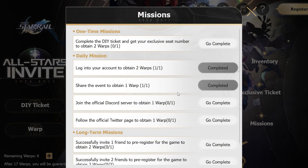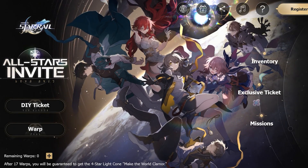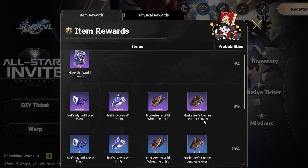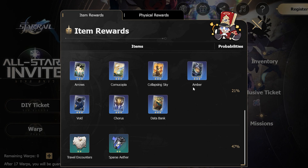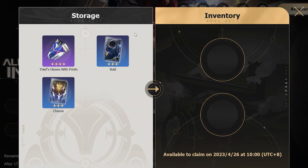Do the warps, do as much as you can, earn the warps from the missions, and just go through it — it's super simple and easy. The thing you are aiming for is that light cone so you at least have that. After securing the light cone, go for one of the relic pieces. I personally think Musketeers is the one to go for — you're picking one of these four depending on what you want, but I'd lean on Musketeers being the better ones.